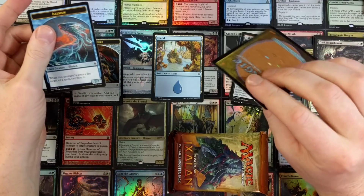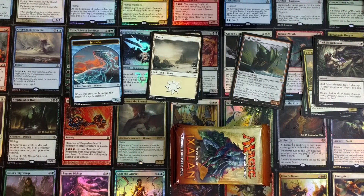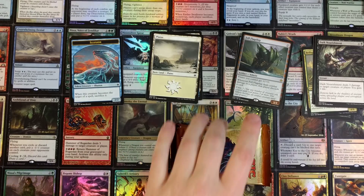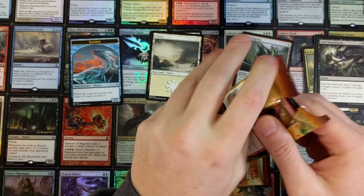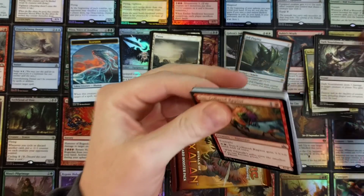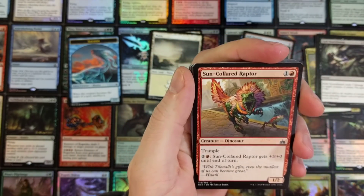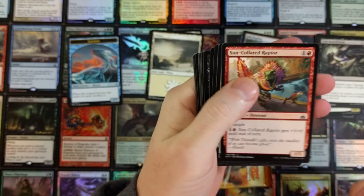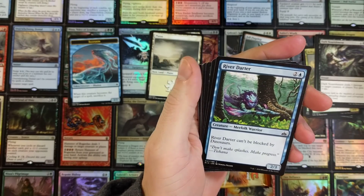So maybe we can pump some merfolk into this deck. The mailman arrived — wanted to know if I'd like my pancakes frozen. I told him yeah, give me some frozen pancakes. Sun-Crested Pterodon. We might even roll with dinos in this one. Yeah, it's looking like... the merfolks. The merfolks.